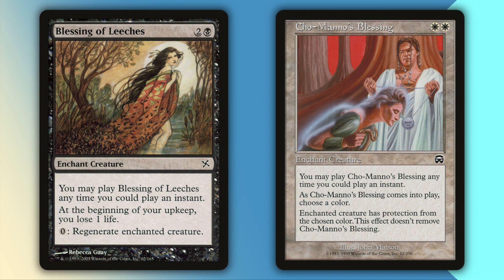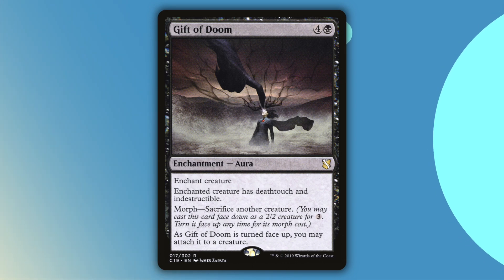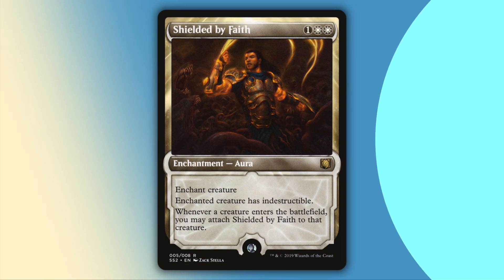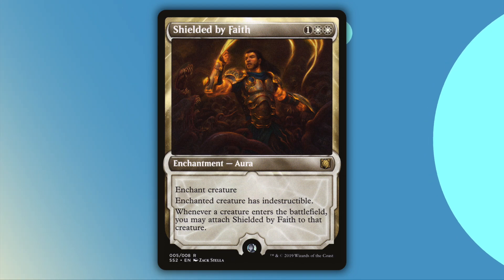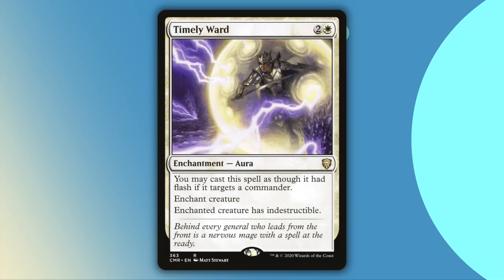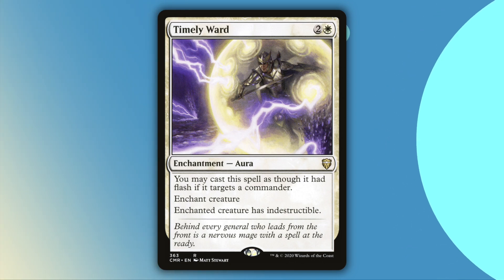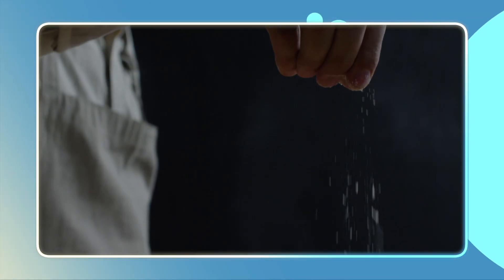Blessing of Leeches and Chomano's Blessing start off our cloaking cards, which all aim to make the creatures you take more protected. Ideally, you'd want to use these cards on creatures you would prefer to stick around. Chomano's Blessing will give protection from a particular color at instant speed, while Blessing of Leeches will give you infinite free regenerates, only at the cost of one life per upkeep. Gift of Doom will let you sacrifice one of your other stolen creatures to steal another creature, and then give that creature deathtouch and indestructibility. Shielded by Faith will give indestructible, but can also bounce to literally any creature as it enters the battlefield. Timely Ward can give indestructible at instant speed if it targets a player's commander. Be careful with this, as players can get salty if you steal their commander — but if you cared about people getting salty, you probably shouldn't play this deck.